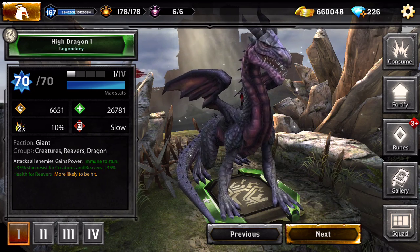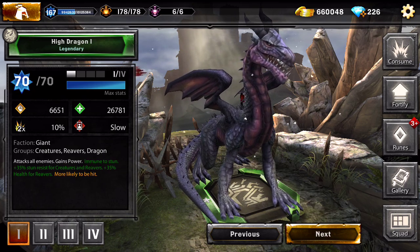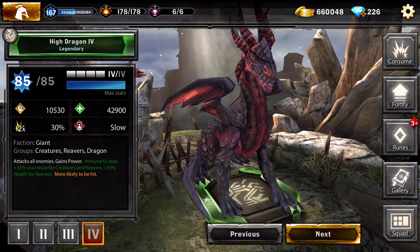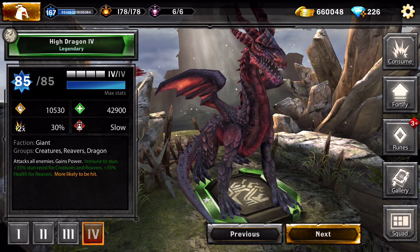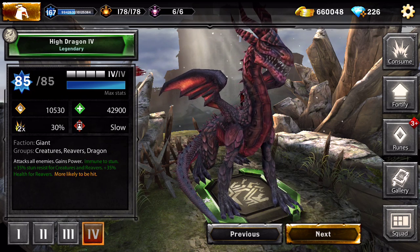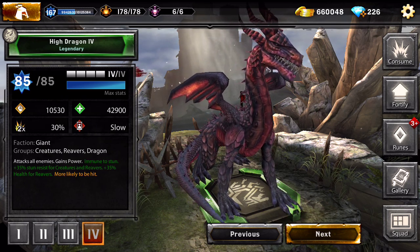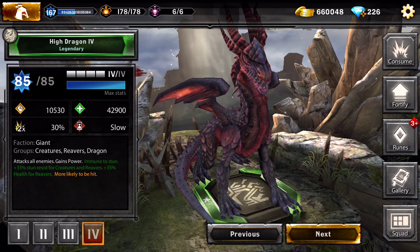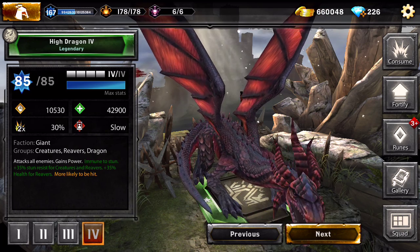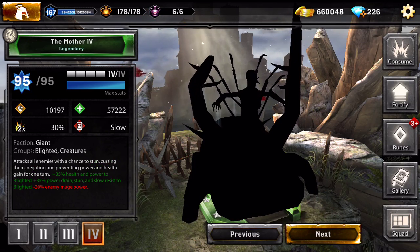The High Dragon - this is my first dragon ever, I've had her since I started playing two years ago. She was a beast at that time, attacking all enemies. Now she gains power - I didn't even notice that. They upgraded her so she's now immune to being stunned, which is another good thing. She gives 35% stun resist for creatures and Rivers plus 35% health for Rivers, so she's good to pair with Rivers and she's pretty tanky as well.